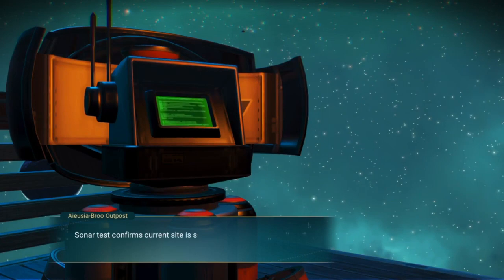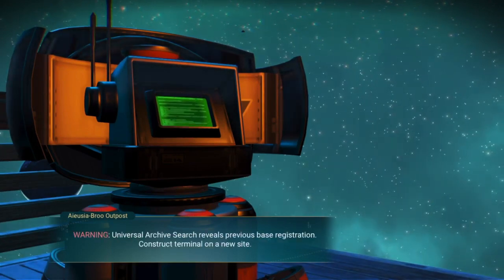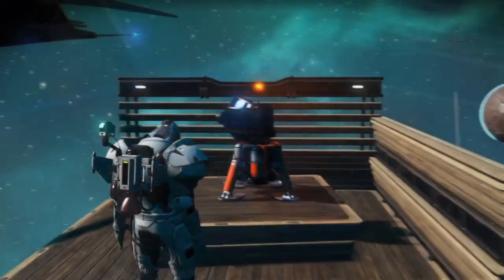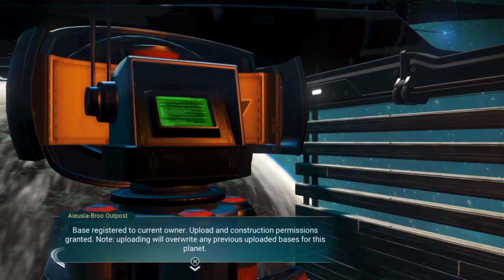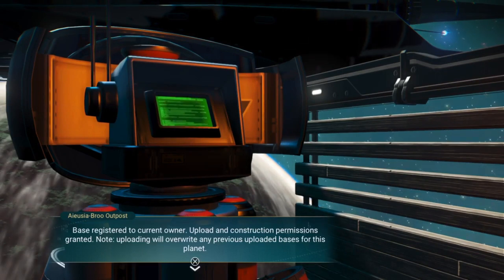But of course when I try to open it, it says there is already a pre-existing base. So I used the small timber panels to slowly increase the height of the base computer, and finally it enabled me to access the build computer menu.